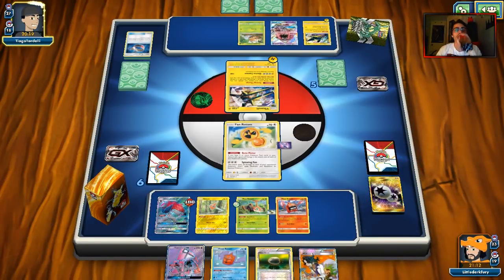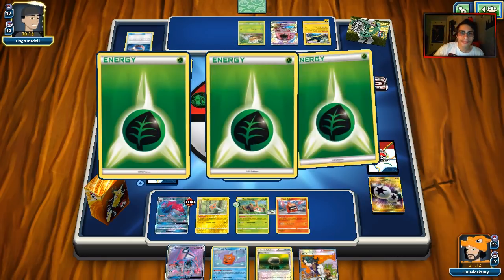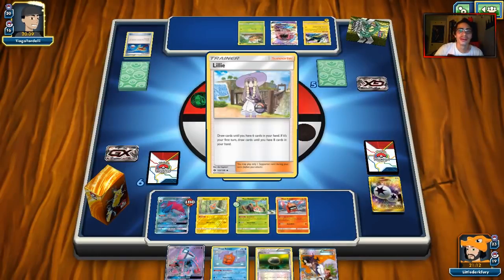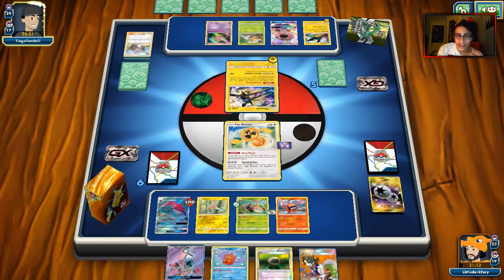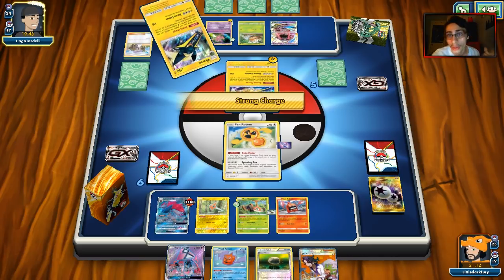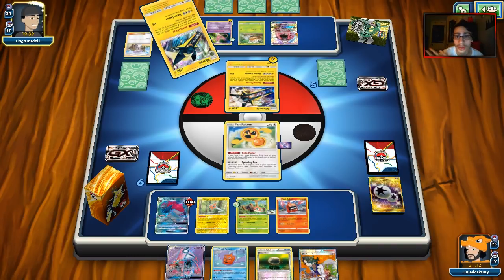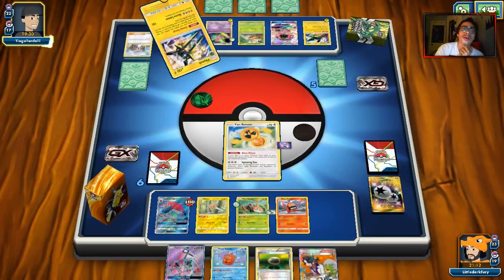Because of Poison Barb, we are finally able to get the show on the road and start attacking with our Rotoms. We draw a Choice Band, which is nice. I think we do Frost Crush, because he's going to be discarding energies anyway — I'll get rid of Float Stone. There's a Rescue Stretcher. I could do Spinning Fan this turn to get some damage on the board. I kind of like doing Spinning Fan — it forces him to keep doing all these Strong Charges.